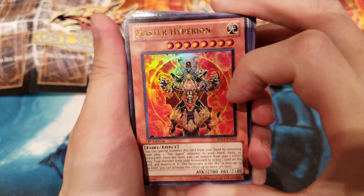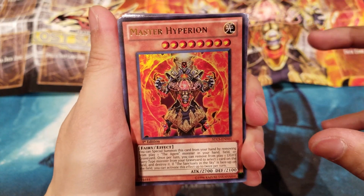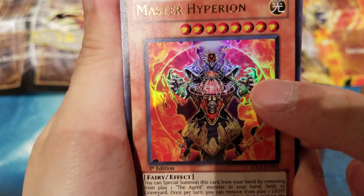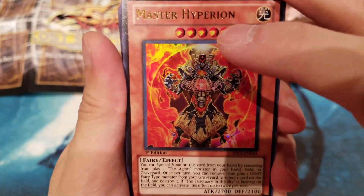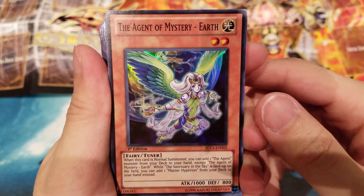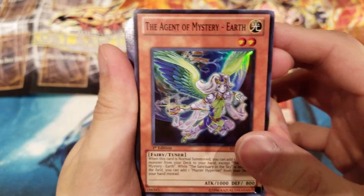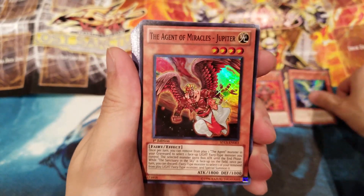His effect really focuses on banishing LIGHT Fairy-type monsters, so you have to bring your resources back from the banished pile — which used to be called 'remove from play,' very nostalgic. Master Hyperion is basically the Sun: he's fiery and appears to be holding our galaxy orbiting around him, in the center — the one to rule above them all. Next we have the Agent of Mystery — Earth, our planet — and she came out as a Tuner to help with Synchro Summoning for the 5Ds era.